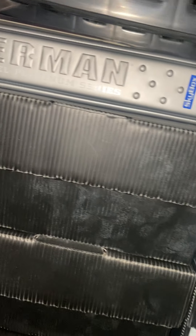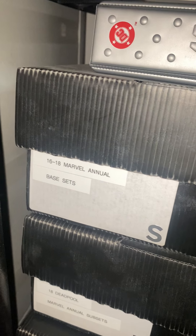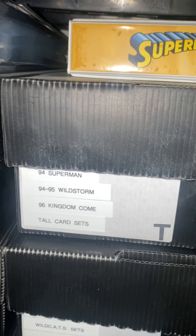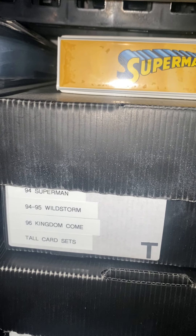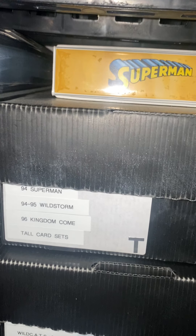Then we have my Superman binder, which has the long wide version of the Superman — the whole set there, followed by the 2016 to 2018 Marvel Annual. Then my Superman the Legend binder with the whole set inside, followed by all the tall cards — 1994 Superman, 1994 to 1995 Wildstorm, 1996 Kingdom Come.